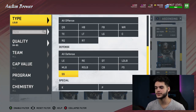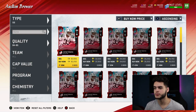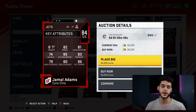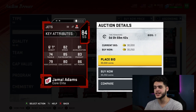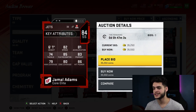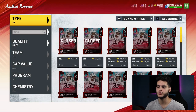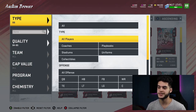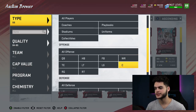Next on the list is a strong safety I still have on my team as a backup — Jamal Adams. He's six-foot-one, 82 speed, 85 play recognition, 81 acceleration, 83 pursuit, 80 zone coverage, and 86 power. He can hit like a truck, he's fast, decently tall, can play zone, has good pursuit and acceleration. This card is a beast overall. I think he'll get more upgrades, so I wouldn't keep him super long-term, but he's definitely up there.